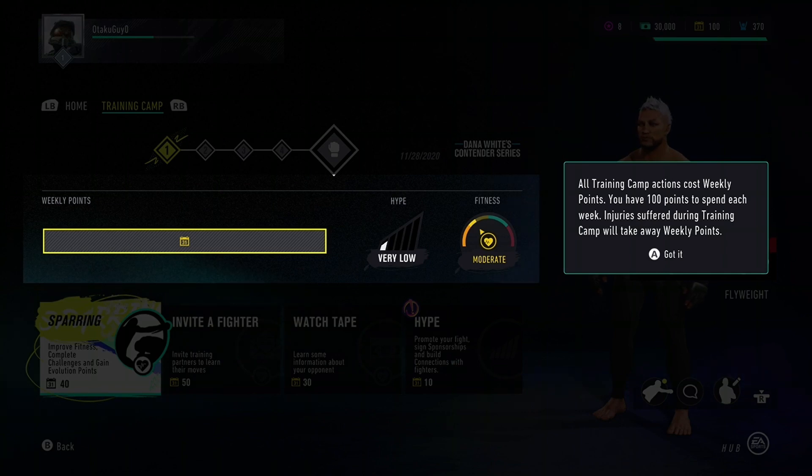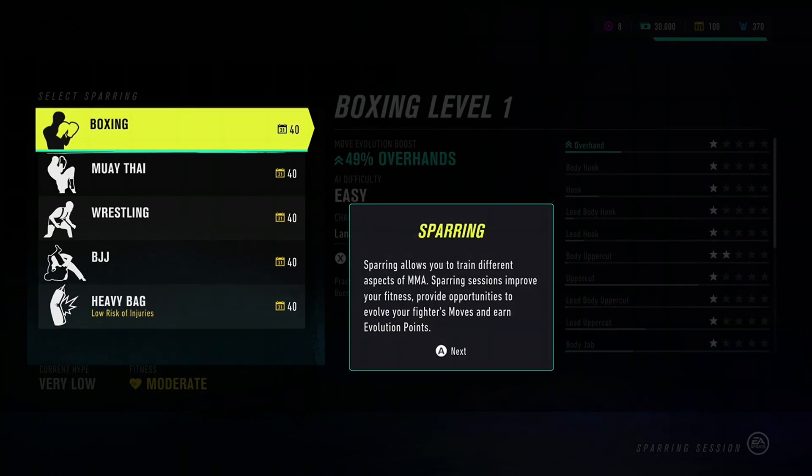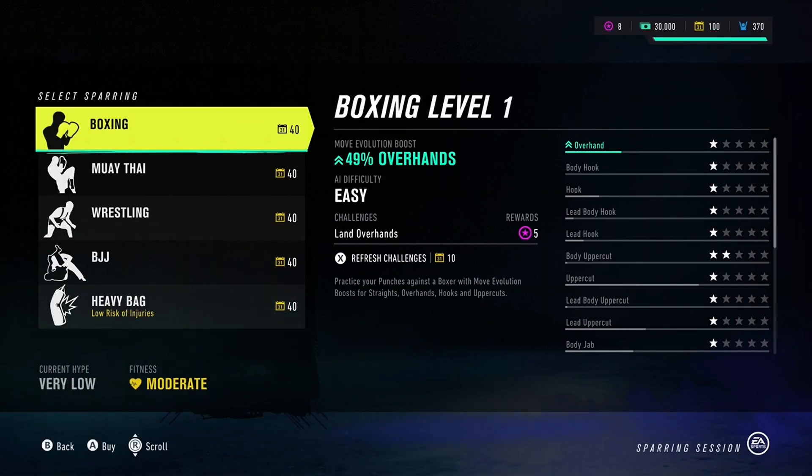All training camp actions cost weekly points — you have 100 points to spend each week. Injuries during training camp take away weekly points. Every time you attempt a move in sparring or a fight, you gain move evolution for that move. Once enough move evolution is gained the move automatically upgrades and earns bonus evolution points. Right now I just want to be the best me I can be — I don't need anyone else's moves just yet.